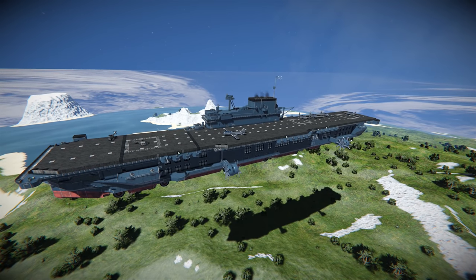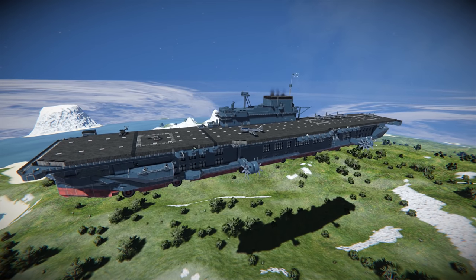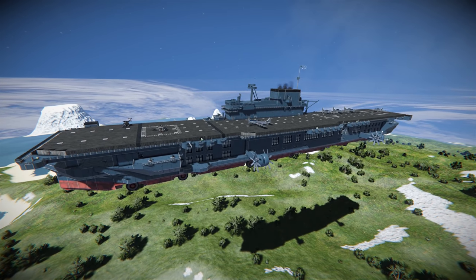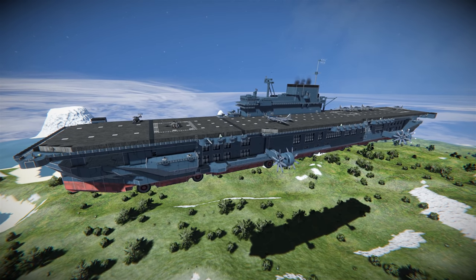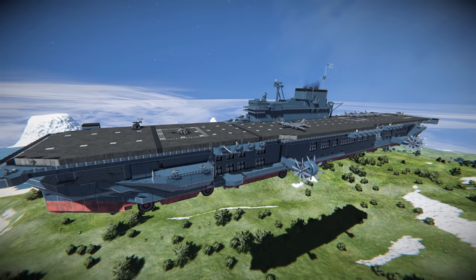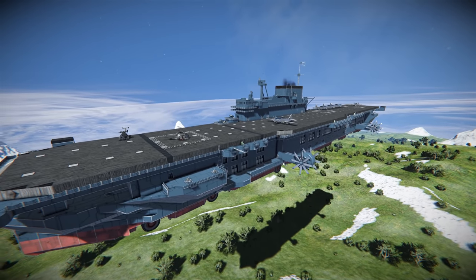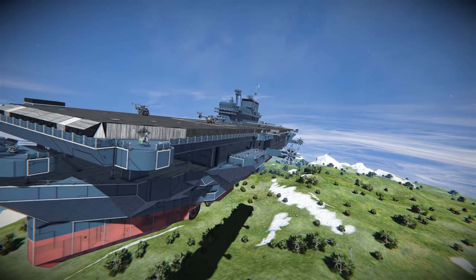Hello, I'm Aaron and welcome back to the Last Stand Gamers channel. Today we're taking a look at another fantastic creation from the Steam Workshop. Here in front of me is the USS Enterprise, an American aircraft carrier that saw a lot of service even though it is retired now. There's some great detailing, some really cool designs, and it can also fly.